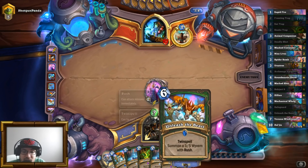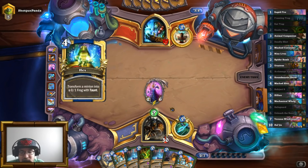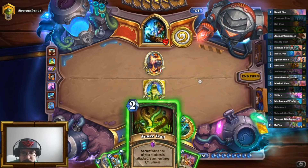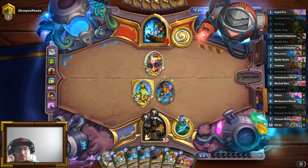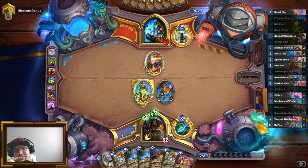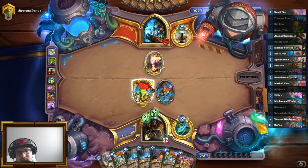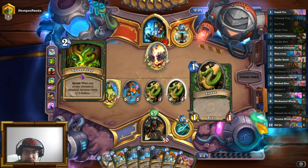I'm going to play Unleash the Beast and Hero Power. Secrets with Vargoth don't work — never mind. I'm not going to do that anymore. Secrets with Vargoth are not very interesting. I can put down a Snake Trap here. Snake Trap, then Unleash — not going to kill it. I want him to proc my snakes. We'll let him do that. Come on — just proc the snakes, just do it. Yes! Thank you for the snakes. I appreciate that — that is very nice of you.